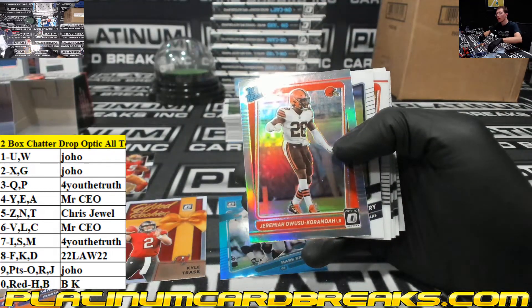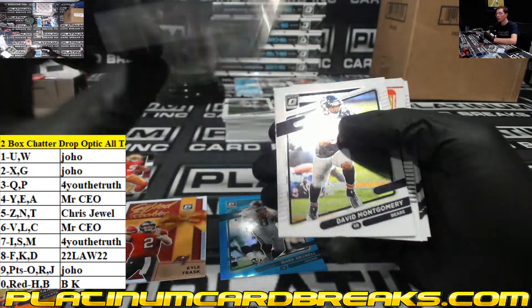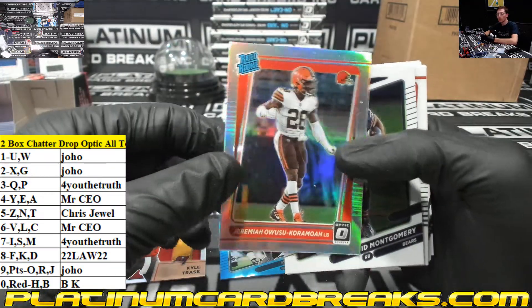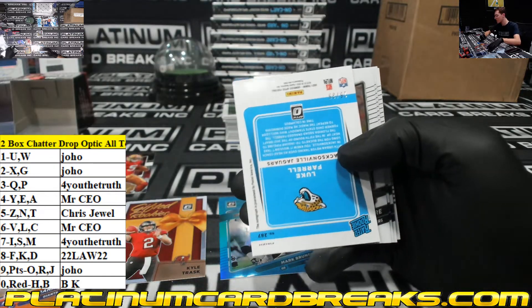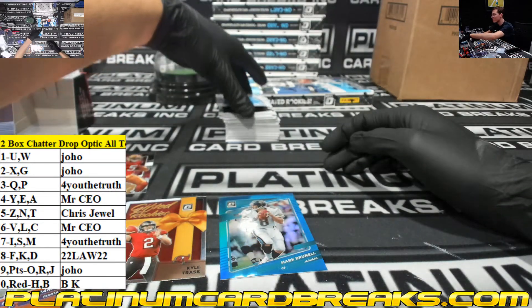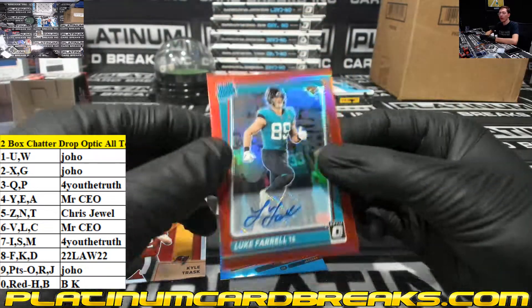Same deal guys, one box. Wusu Karamoa — swoop, 2-7-4, CEO. One box, 10 spots, all teams in guys. Spot 1 — I see that Jags logo. Spots 1, 2, and 3 are in. Bottom out — 25 out of 35 is Chris J. Let's go Chris, let's go.